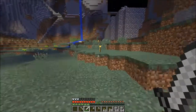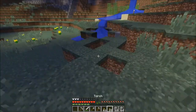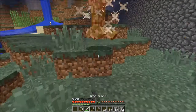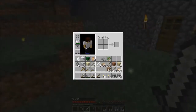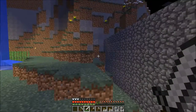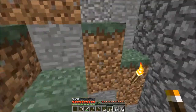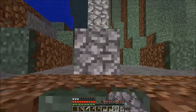Four gunpowder — it's time to get five so we can craft some TNT and go blowing stuff up. Six gunpowder — that's awesome! Okay, let's go up and continue building this wall.